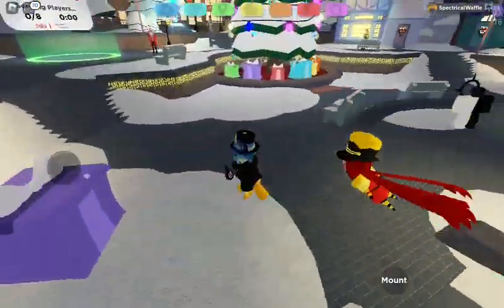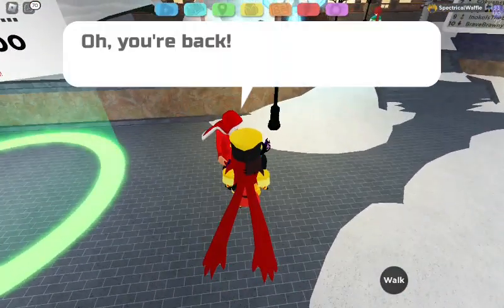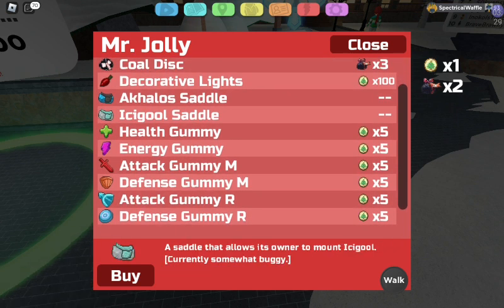And yeah, that's pretty much it for the update. You got a Nutcracker Metronet, you got Christmas Scorbs, and you got two new lumions — well actually three.